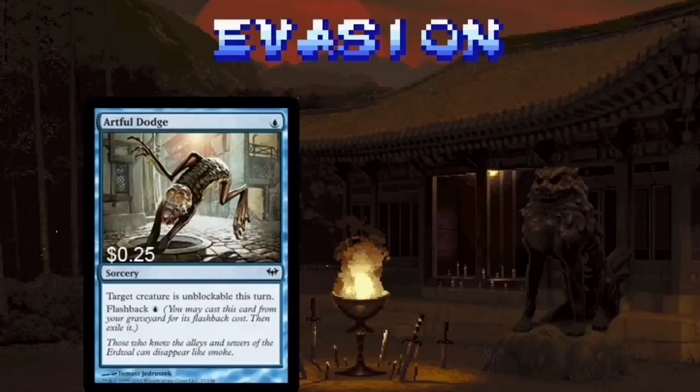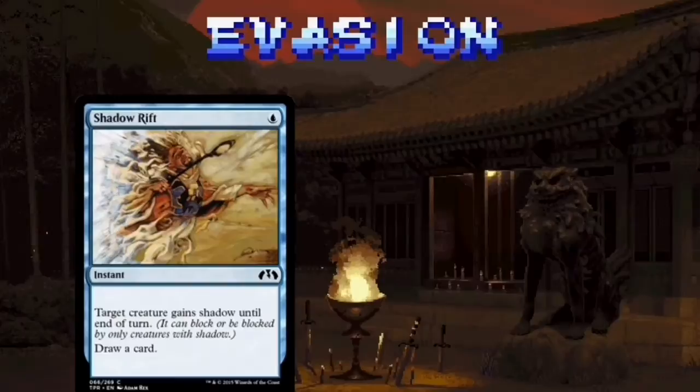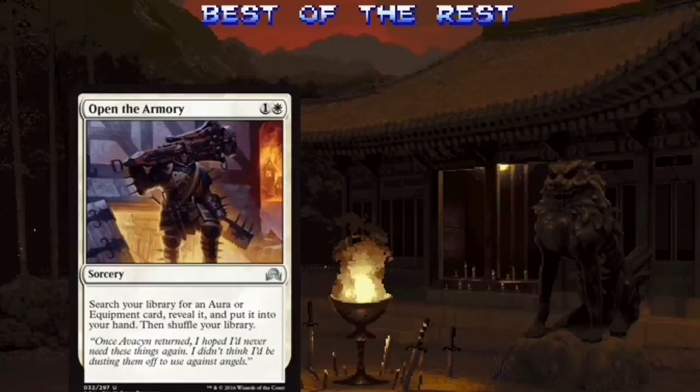Getting rebound on our spells depends on Tigum being able to attack every turn. Artful Dodge, Slip Through Space, and the multitude of spells like them are here to help. Slip Through Space is nice because it lets us draw a card too. Shadow Rift — great name for a card by the way — functions similarly to Slip Through Space. Make Tigum unblockable and draw a card. Make a Stand buffs up and protects your token army in case of a board wipe.